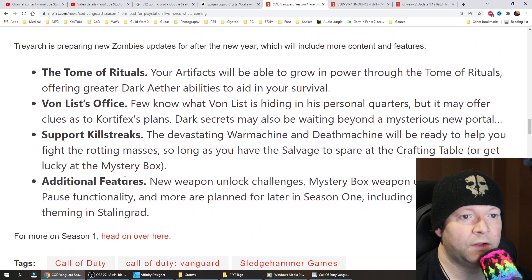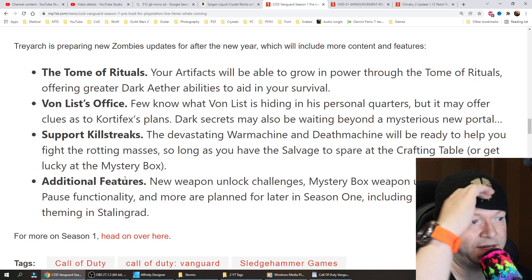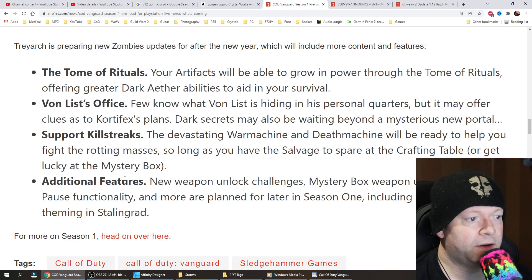The Tomb of Rituals allows your artifacts to grow in power through Tomb Rituals, offering greater Dark Aether abilities to aid in your survival. In Von List's office, few know what Von List is hiding in his personal quarters, but it may offer clues as to Kortifex's plans. Dark secrets may also be waiting beyond the mysterious new portal. The devastating War Machine and Death Machine support killstreaks will be ready to help you fight the rotting masses, so long as you have the salvage for the crafting table — or get lucky at the mystery box.